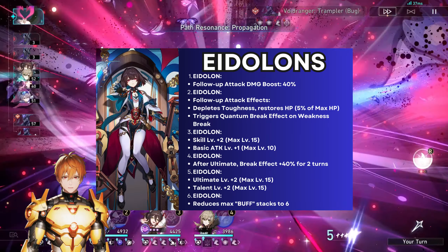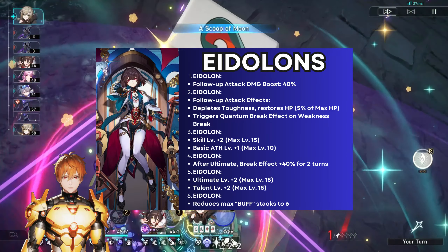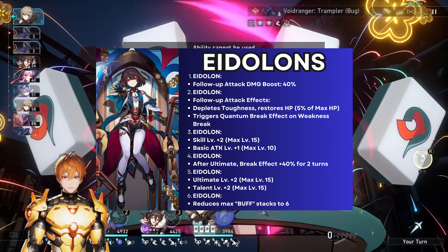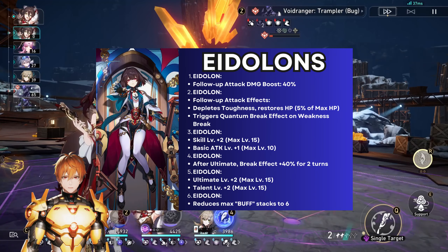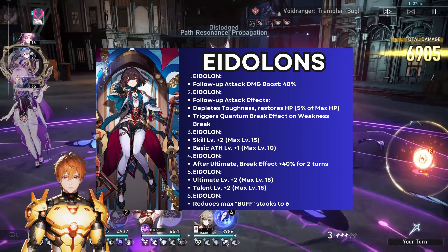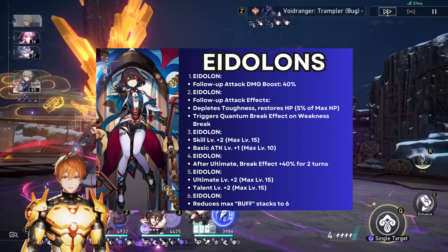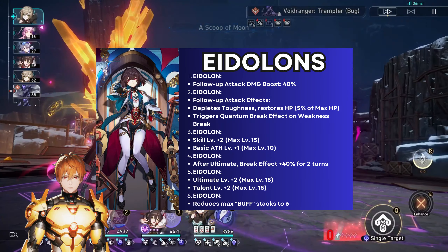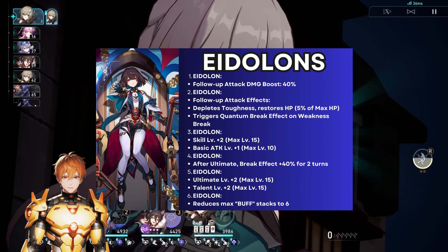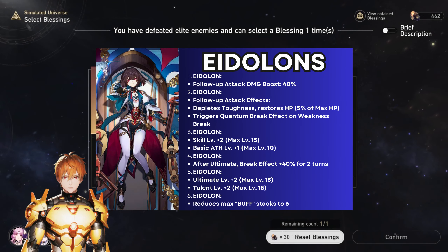Now let's go over her eidolons. E1 increases the talent follow-up damage, which is nice. But E2 is where it's really at — E2 allows follow-up attacks to deplete toughness regardless of weakness type. This is extremely good because not just the ultimate but also follow-up attacks can damage the toughness bar, making her much more splashable in different situations.